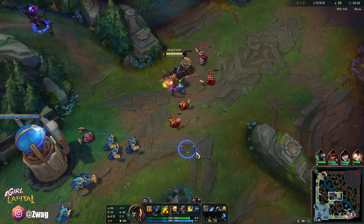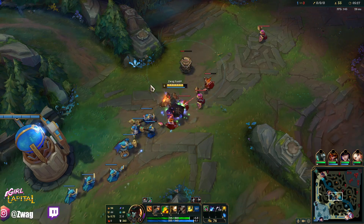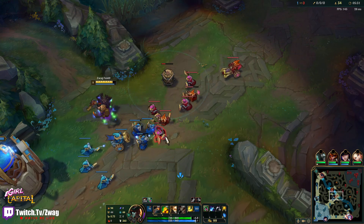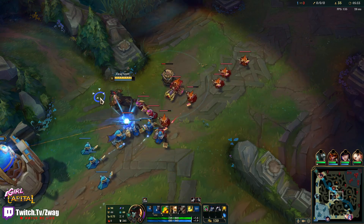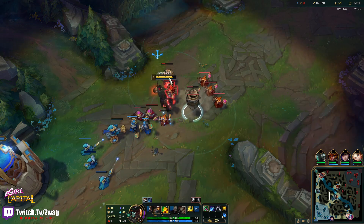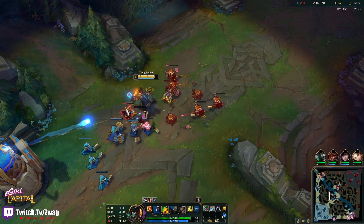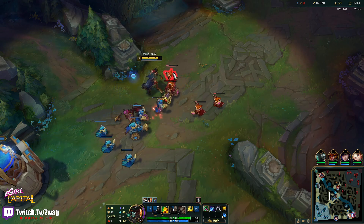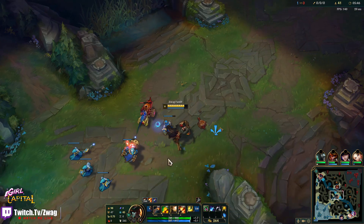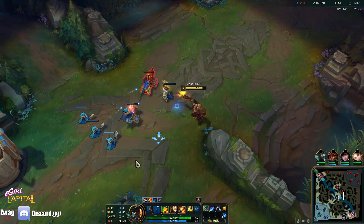I was thinking about flashing — I might have been able to actually kill him if I flashed and auto'd because I had the fire auto and he doesn't have Flash. He does have Ghost though. I don't remember if he used that. We've got ult now — we'll be looking at other lanes and try to pick up a kill.